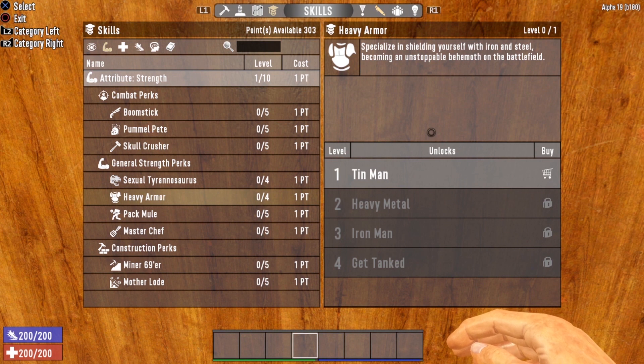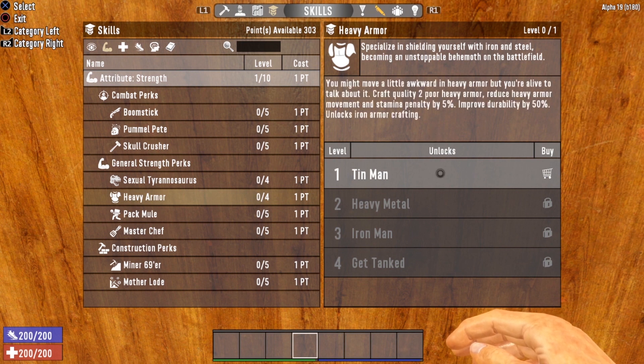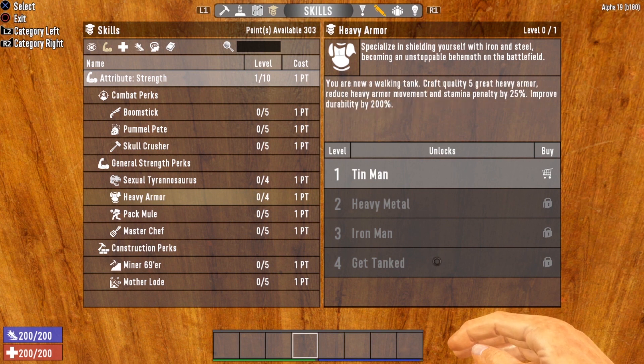Heavy armor has a perk that improves it, located in the strength attribute. As you increase the level of heavy armor, it doesn't actually improve the damage resistance — all it does is reduce the movement and stamina penalties and improve the durability. At tier one you unlock iron armor crafting. Steel armor is not unlocked using the heavy armor perk — you have to find the steel armor schematic to craft it. But getting this perk all the way to level four lets you craft quality five heavy armor and reduce your movement and stamina penalty by 25%, and improve durability by 200%.